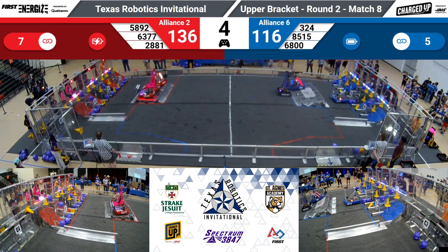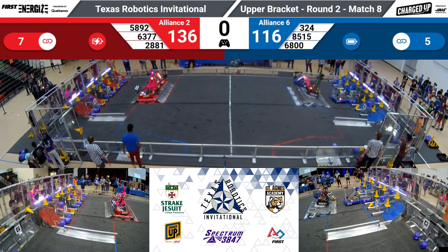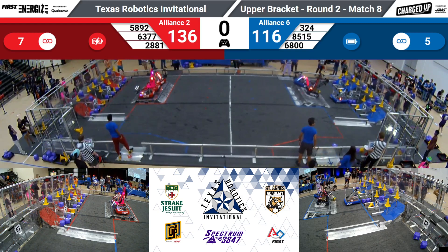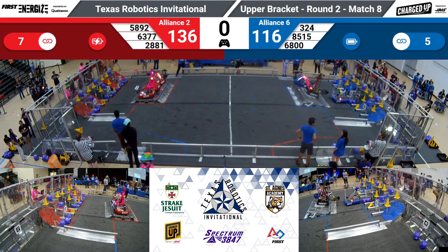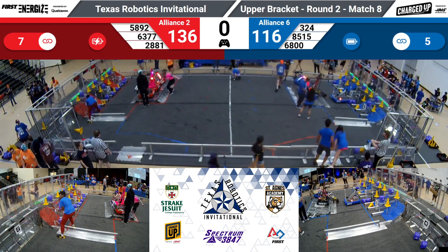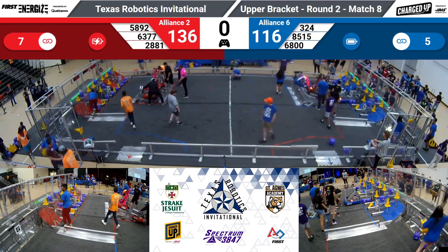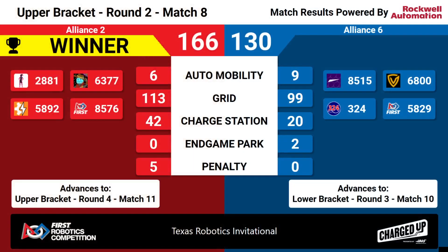3 Red Robots looking to climb. 2 Red — 3-2-4 almost falls. Red Alliance ends up with a triple balance by the end of the match. Red Alliance wins the final match of round two of the playoffs, with a final score of 166 to 130.